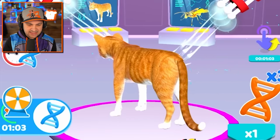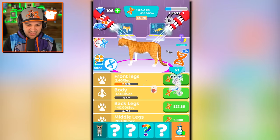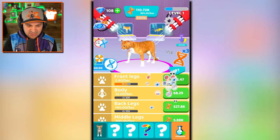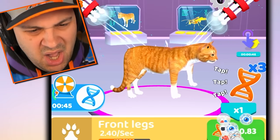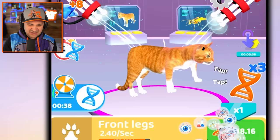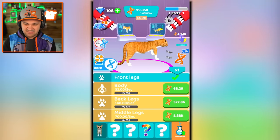Oh my gosh, look at the cat's legs! We're altering the front legs and you can see they're starting to extend out. I think there's more than five fingers or toes. Oh, why are your arms doing that? Oh no, I don't like it at all. I'm so sorry, little cat. Why am I doing this? The front legs have been completed.